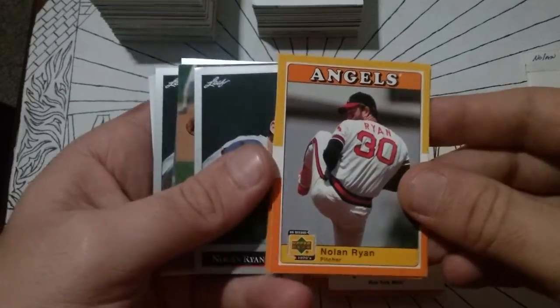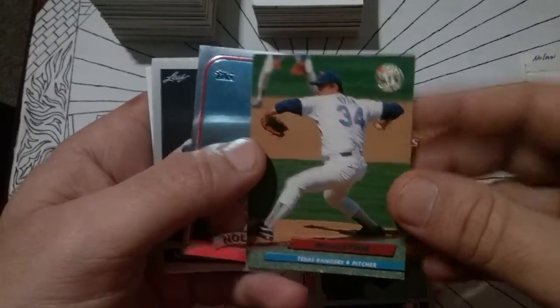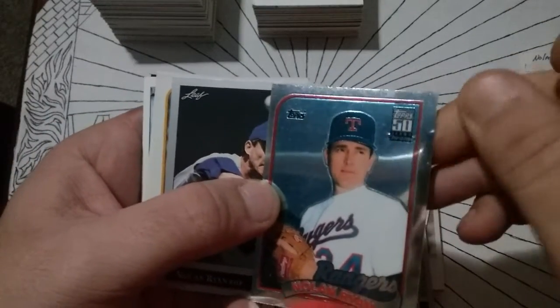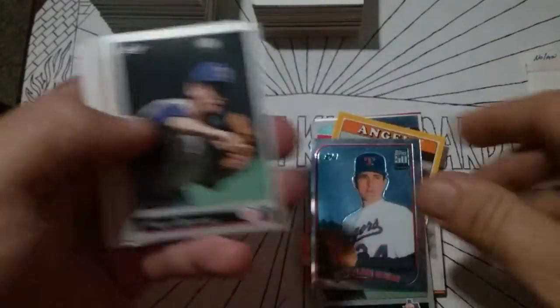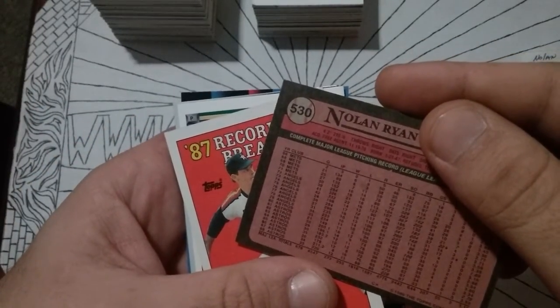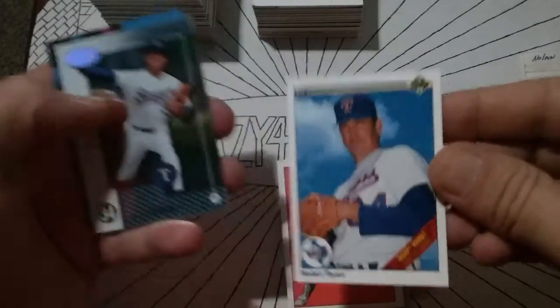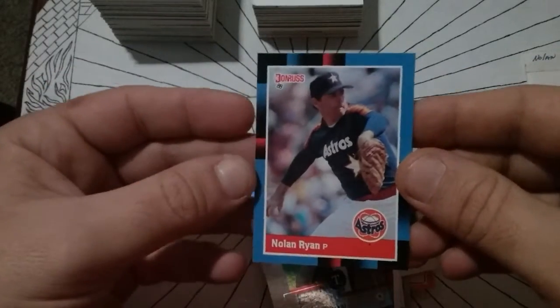70s Upper Deck throwbacks. 92 Leaf — got some torque on that elbow, surprised he made it as long as he did, he was a hard-throwing pitcher. This one needs some care but I can clean that up with a chamois or a little terrycloth — anything non-abrasive, you can buff a lot of these scratches out. That's a nice card. We got an original here — '88, '89 Topps. There's an '87 Record Breakers out of the '88 set.